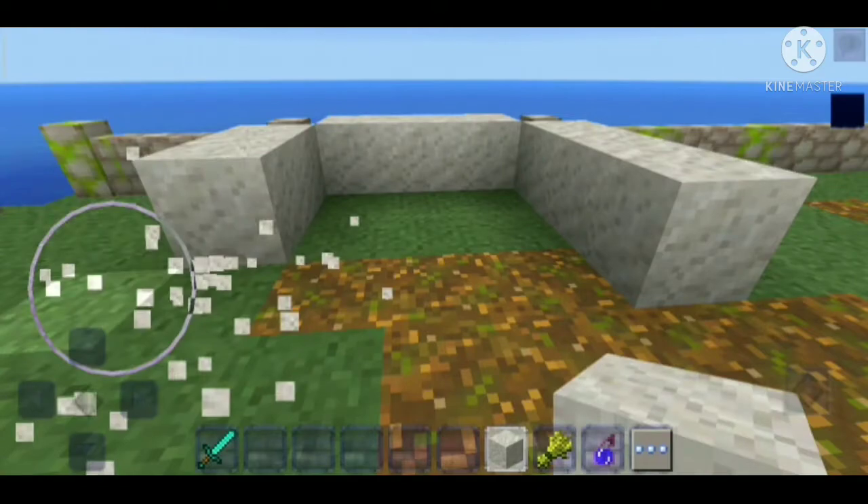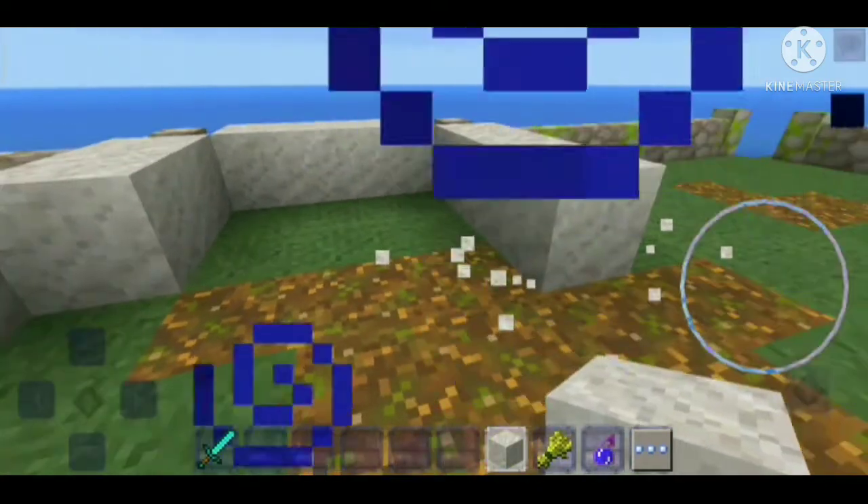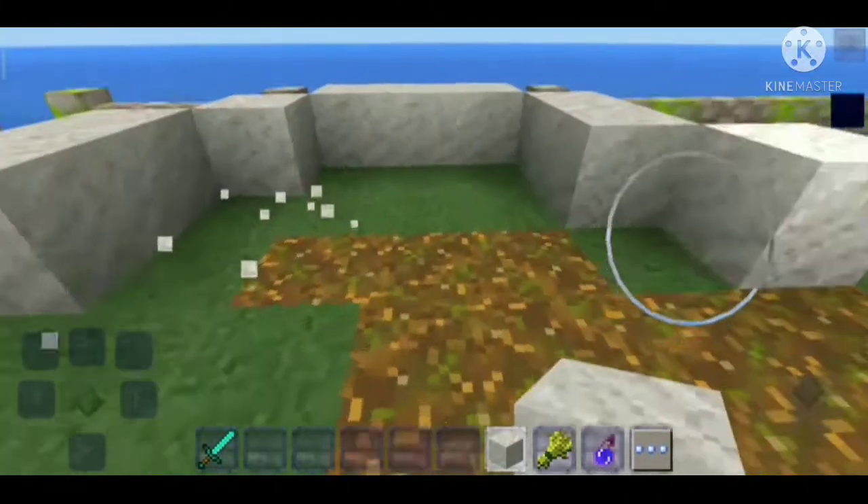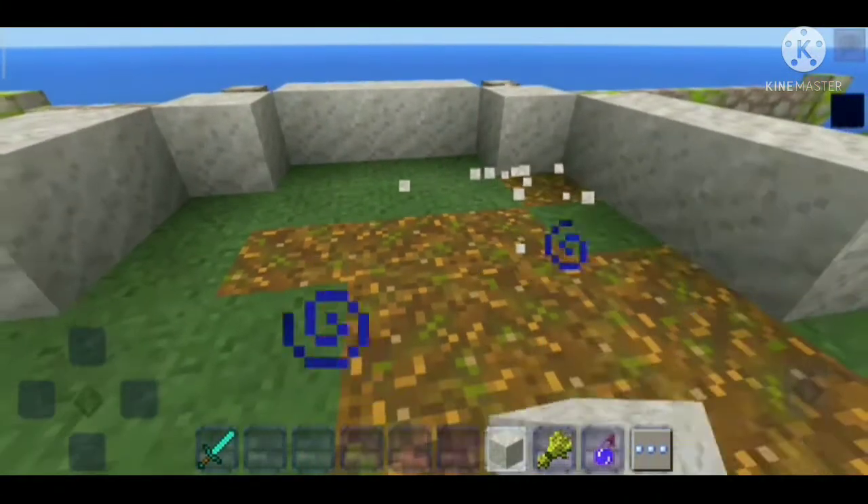This is what stone looks like in Craftsman. It kind of looks like calcite, or even gravel. It looks like quartz or something.